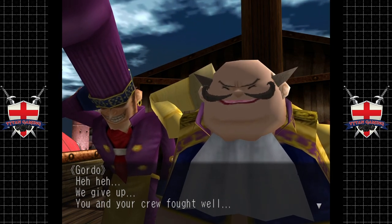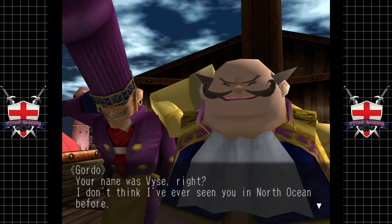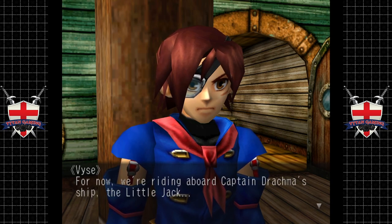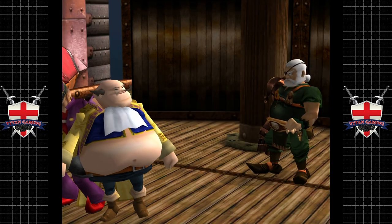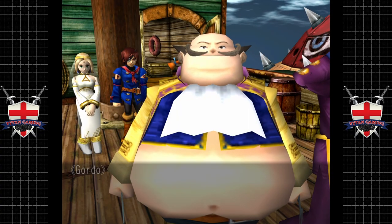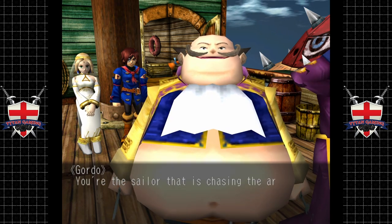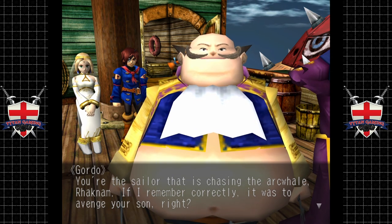We give up — you and your crew fought well. Your name was Vase, right? I don't think I've ever seen you in North Ocean before. This is the first time we've ever been to North Ocean — we're riding aboard Captain Drachma's ship, the Little Jack. Drachma — wait. Were you ever in North Ocean before? What if I was? Then it is you — I've heard all about you. You're the sailor chasing the arch whale Rachna — if I remember correctly, it was to avenge your son.